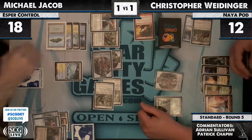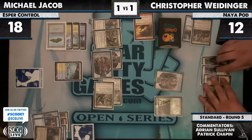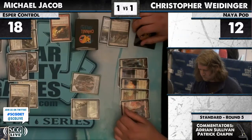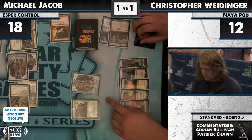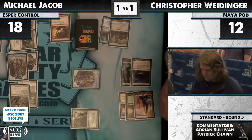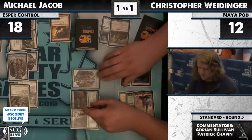It looks like he's got Acidic Slime, but unfortunately he did not draw a land. Acidic Slime would have been really nice — he could destroy a golem and sack it to his pod to get an Inferno Titan. But he's going to make do with what he has. A lot of cards he could play that are going to have a substantial effect on the board. He's got one other option in his hand — looks like this is going to be the Acidic Slime.